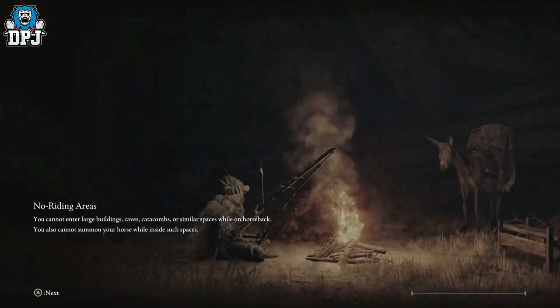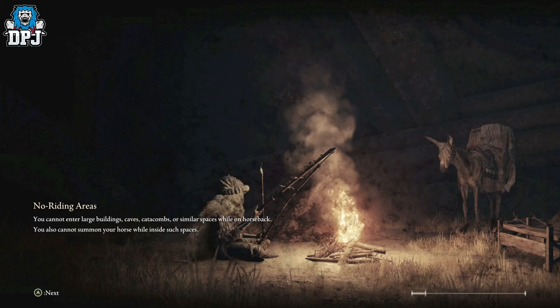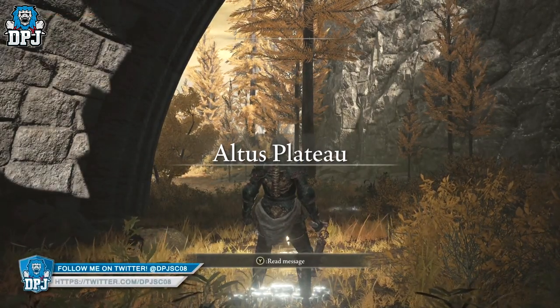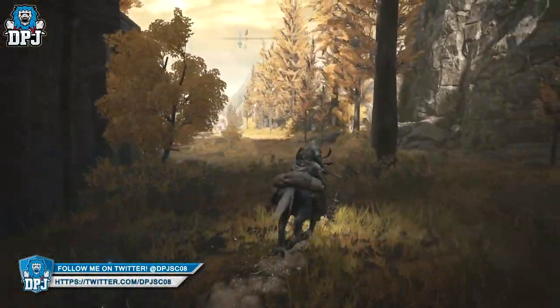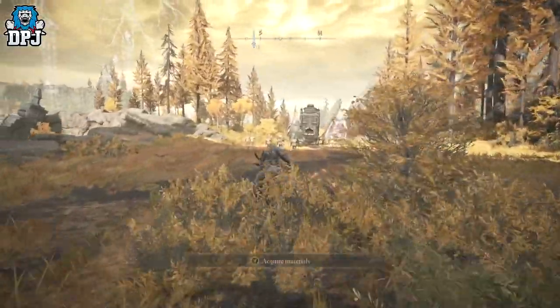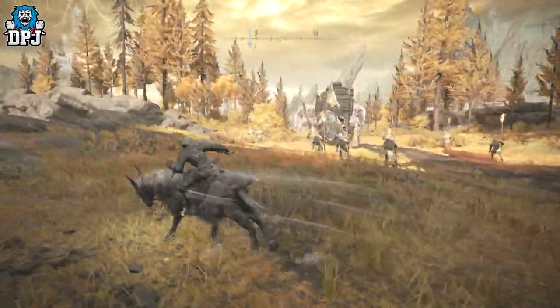I'll showcase the actual farm — you just spawn here, run down the path and take out a group of adds, then take out a few more in the area. Come back to this grace point, rinse and repeat. Now I must have done this over 100 times. I've killed that pumpkin head dude over 100 times.